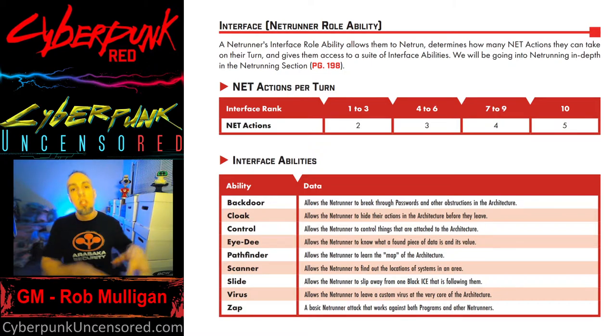ID allows a netrunner to identify files or pieces of data within the architecture. To identify a file, they use their ID ability — interface plus 1d10 — versus a DV set by the GM, referring to the netrunner suggested DV chart in the book.